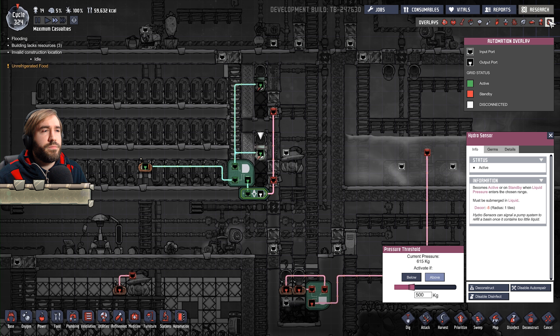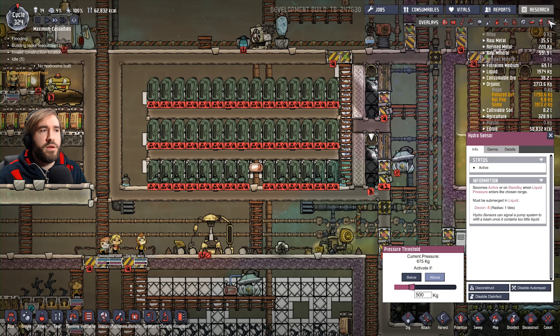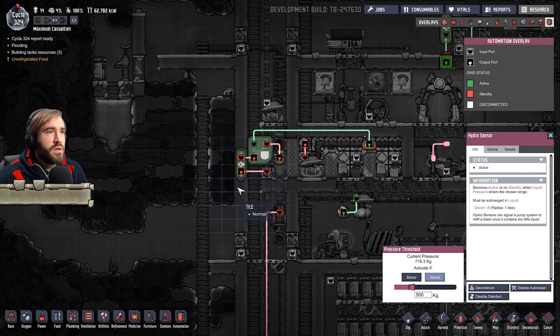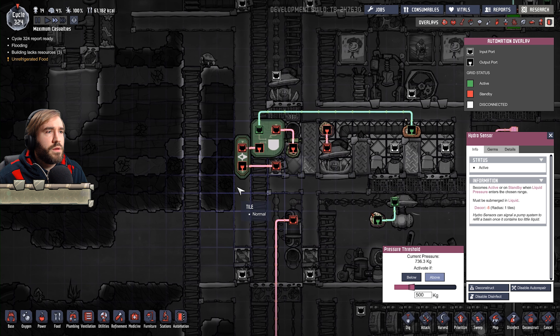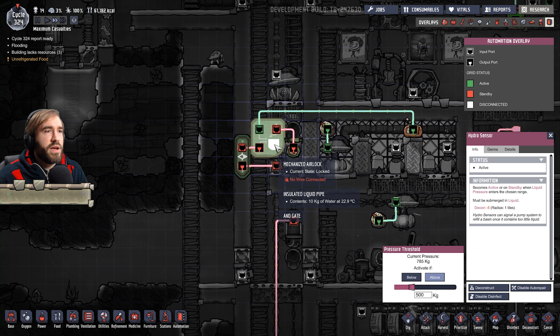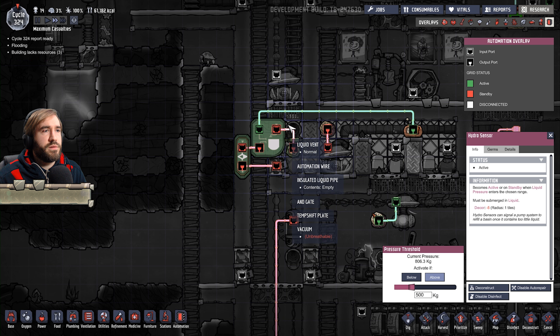Did I put a... wait a minute. No, there's something missing. The not gate, maybe. Uh-oh. What have I missed? I've missed something. It's an and gate, but I used an and gate. I'm sure I did.